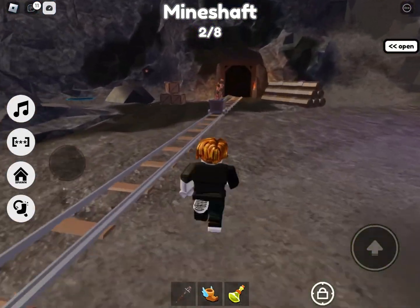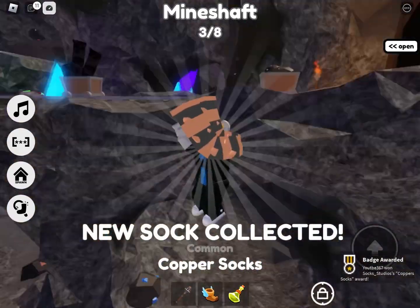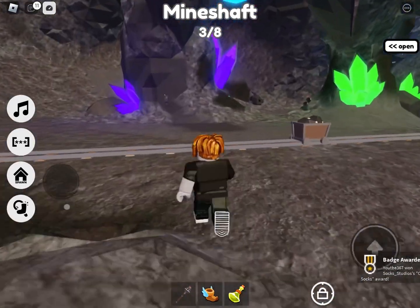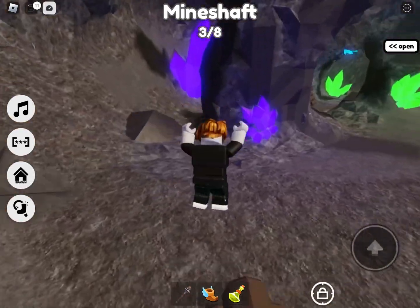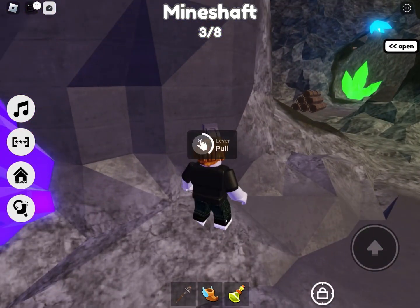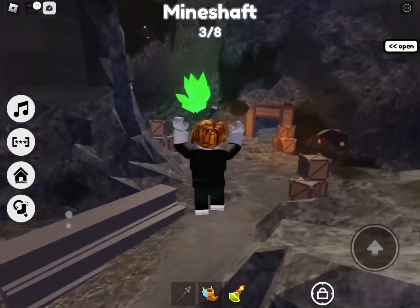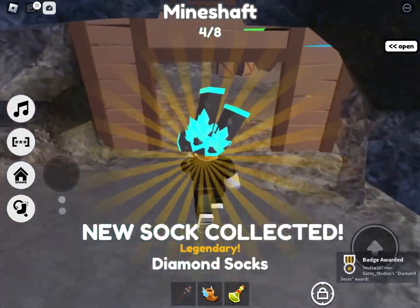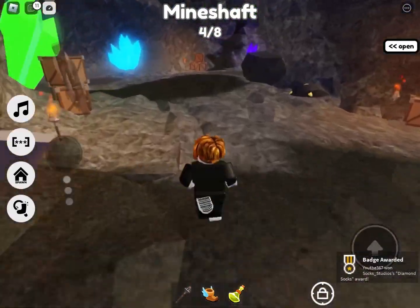On the first floor there are also copper socks, so grab those. Next to the copper socks, look where the arrows are pointing, go over there and pull the lever. Then go back next to the big blue crystal and into here — this should be the legendary diamond socks. That's four out of eight.